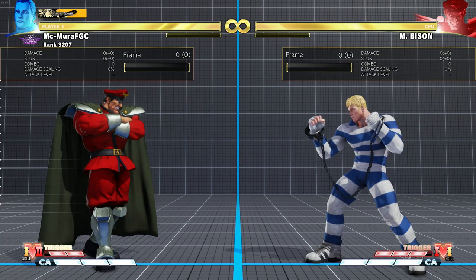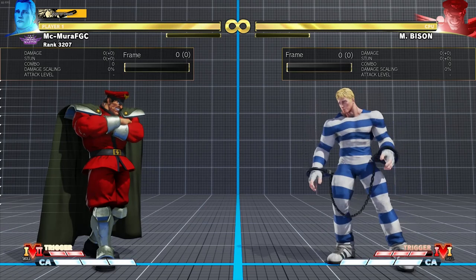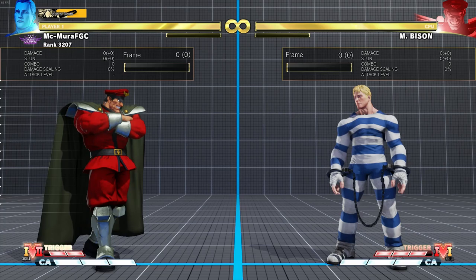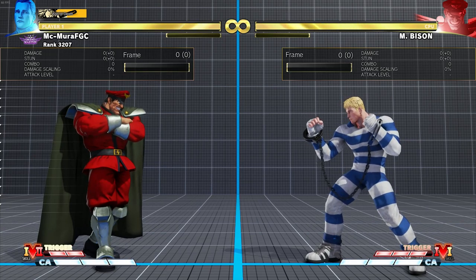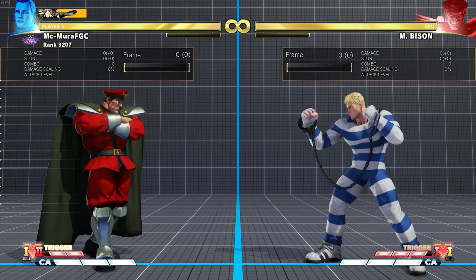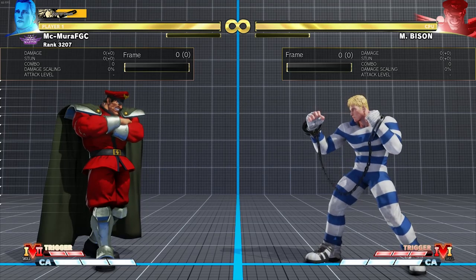Hello everyone and welcome to a new video. I'm Simura here. Today we're going to be talking all about the corner game — how you get to pressure your opponents once you are in the corner, and how to defend when you are being cornered yourself. In the previous video when I talked about the neutral, I got a couple of requests for shimmies, pressure in general, corner game and all of that. So I thought the corner topic was really nice because it covers a good portion of these ideas.